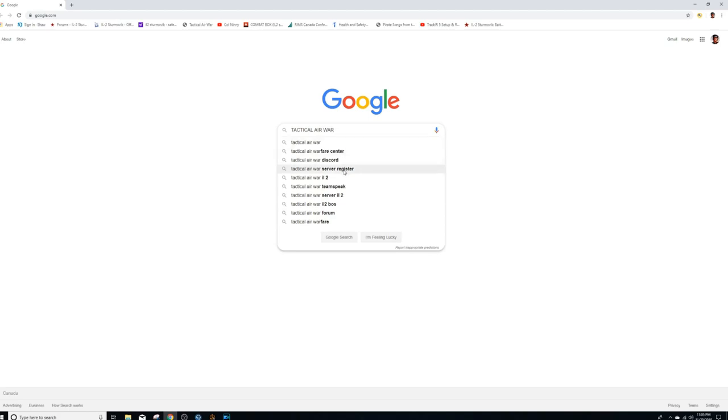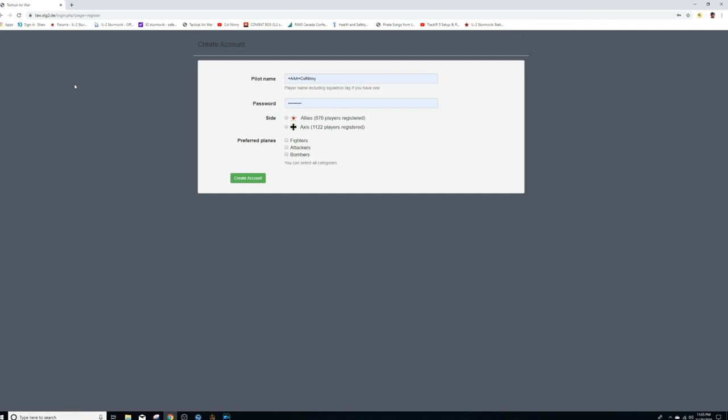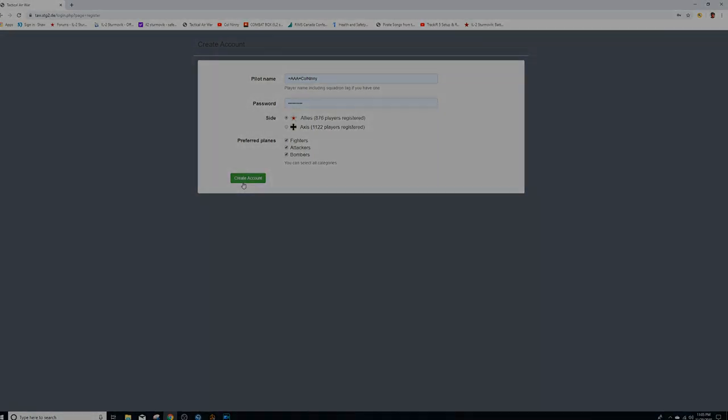Now we go to the TAW website. The reason you do this is to register your pilot on the side on which you're going to fly. Here you choose whether you want to fly for the Allies or for the Axis forces. In this round I'm registering to play for the Allies and I'm going to tick all three: fighters, attackers and bombers. Choose all three because if you lose an aircraft you may not be able to fly in the category that you want.